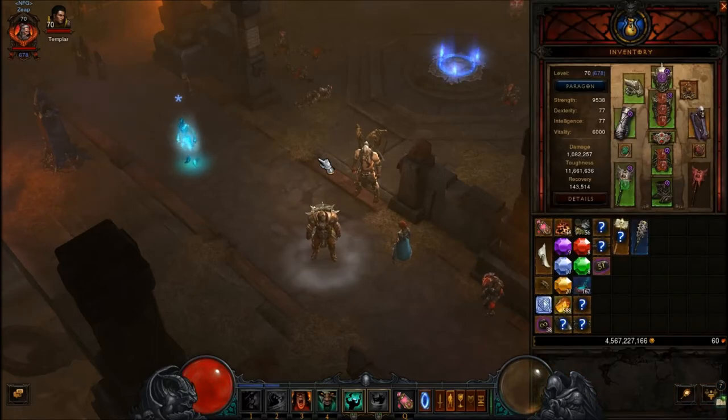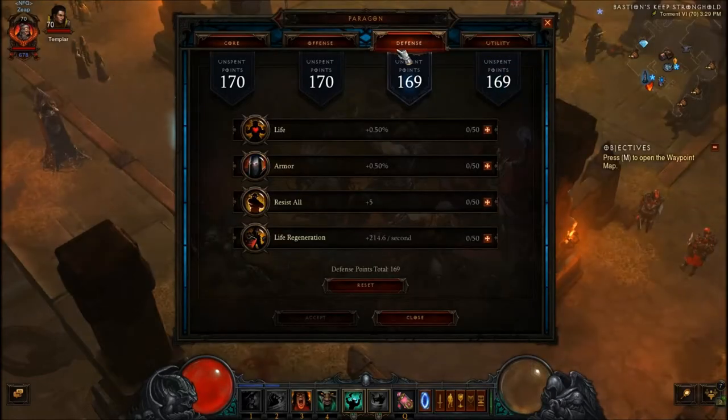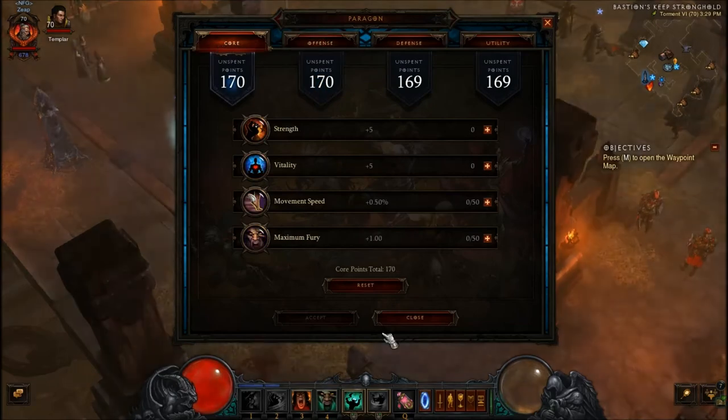Paragon levels is what you accumulate after you level up past your cap of 70. Paragons just help you increase your additional stats to make you a little bit better.